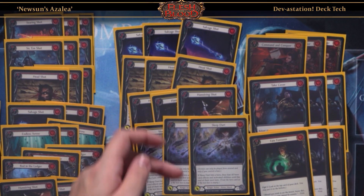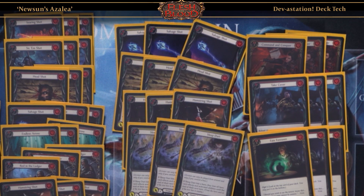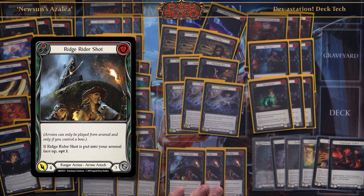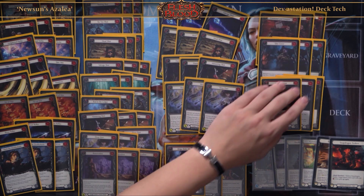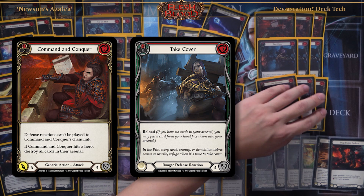The yellows I play are Salvage Shot, Headshot, Hamstring Shot, and Sleep Dart — for resource and for full power. The red versions of those shots we usually don't use to attack, just for resources.